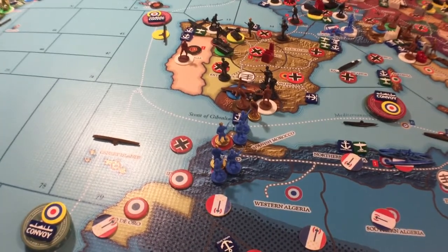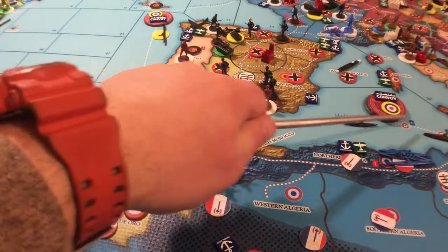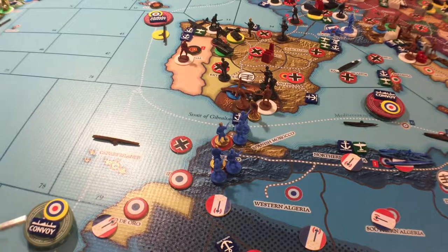You can see all three convoys here. The British got hit pretty hard — the Germans took out five here, the Germans and Italians took out six there, and the Italians took out another three here. So that's 14 losses to the British from convoys.